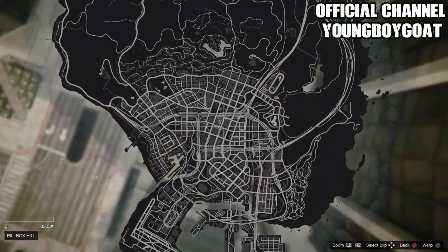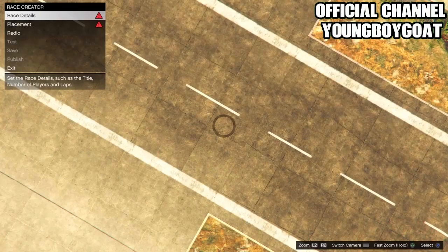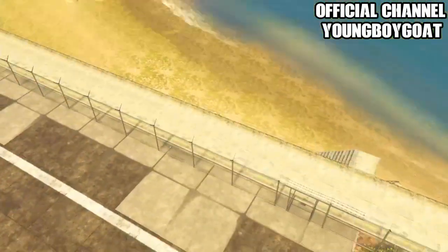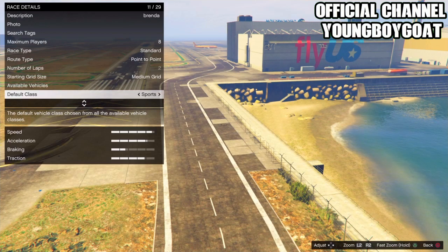Open up your map and place the waypoint right at the airport — you should teleport over there. For race details, put a title — it doesn't matter what it is. You have to put something. Take a picture of anything, it doesn't matter. Make sure the route type is set to point to point, as that will make the glitch a lot faster to do.